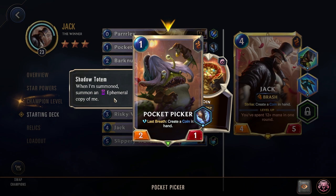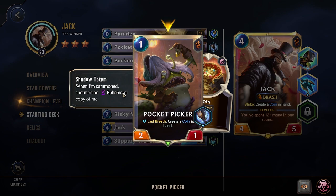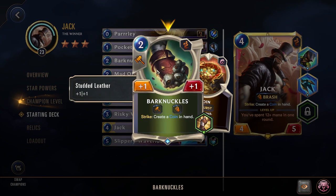We have 1 cost Pocket Picker with Shadow Totem — summons an ephemeral copy with 2 power and 1 health. Last Breath: create a coin in hand. It's a solid 1 drop, great if you need another blocker, and at the end of the round it will die and give you that coin.